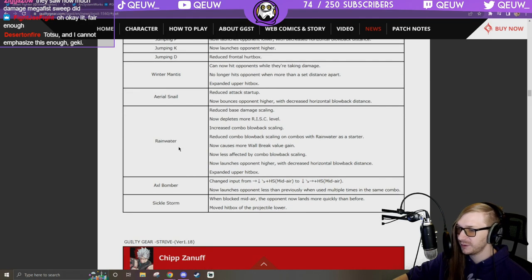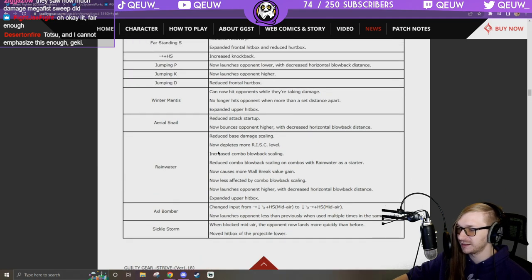Rainwater: reduce base damage scaling, depletes more risk level, increased combo blowback scaling, reduced combo blowback on combos with Rainwater as starter, causes more wall break value gain, launches opponent higher with decreased horizontal blowback distance, expanded upper hitbox. Axl Bomber: made it so it points less than previously when used multiple times in the same combo.